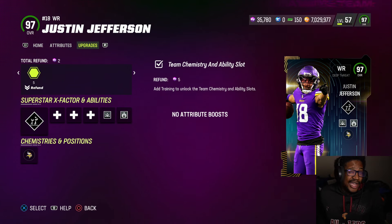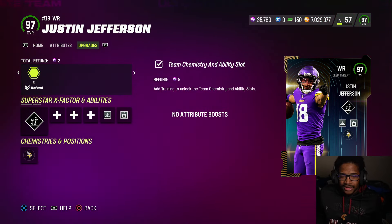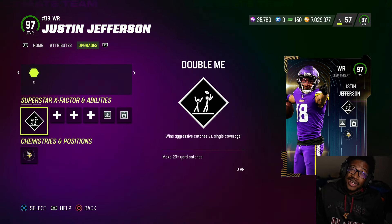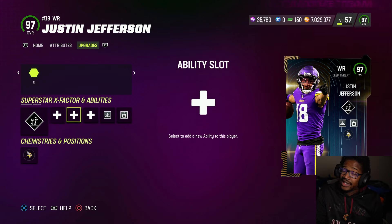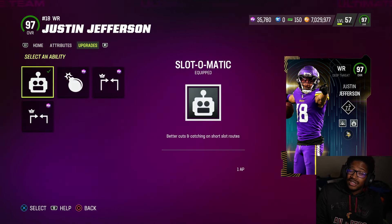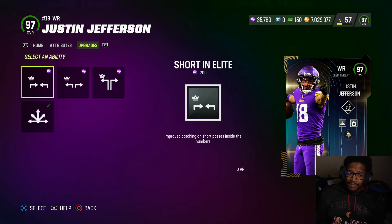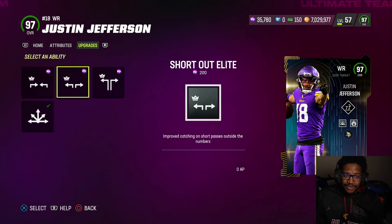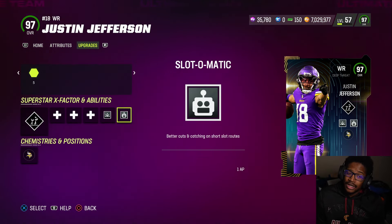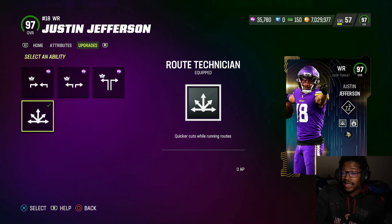Is he better than AJ Green? I think he is. A lot of people don't run Legends themed teams, I'll give you that. But is he better than MVS? Even with 97 speed — at 6'4", you slap on the strat, I have 98 speed. Keep in mind, some cards play glitchier than others. Slot-O-Matic for one, red zone threat, deep in, short in, short out, and deep out. I kind of wish one of these was for one AP at least. But Slot-O-Matic being one alongside Route Tech — really is a solid card.